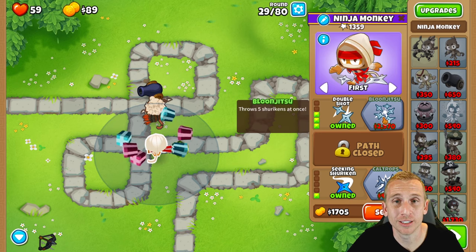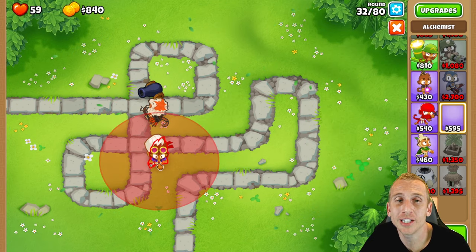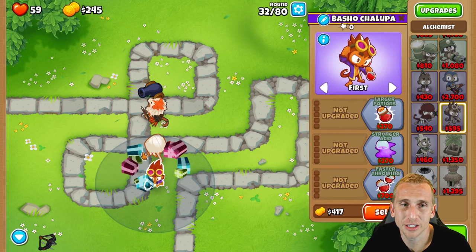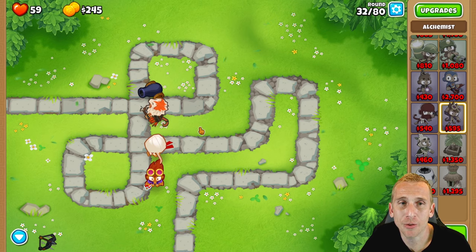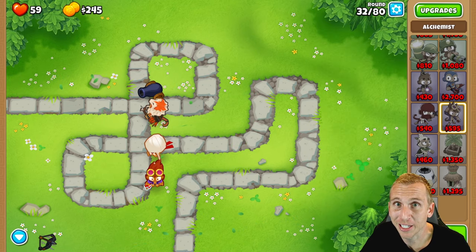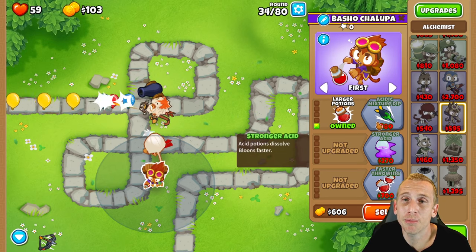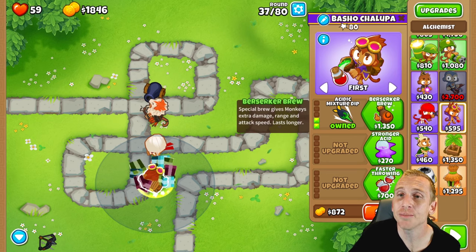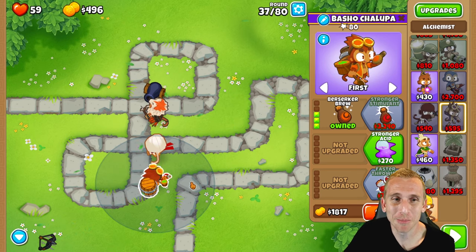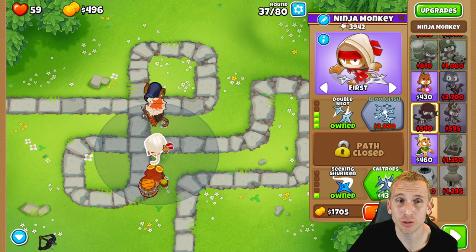Let's keep hitting play. The next thing is to save $595 for an Alchemist. We place him below the ninja — anywhere in this area that covers the ninja. The ninja should be in his range; keep him out of range of future towers since we only want him to buff the ninja. We're going to the third-tier top path: larger potions, then save $380 for acidic mixture dip, then $1350 for berserker brew. At the end of Round 37, I'm buying acidic mixture dip and berserker brew. It helps mainly with ceramics and MOAB class. Now he's just stronger in general and he's going to be awesome.